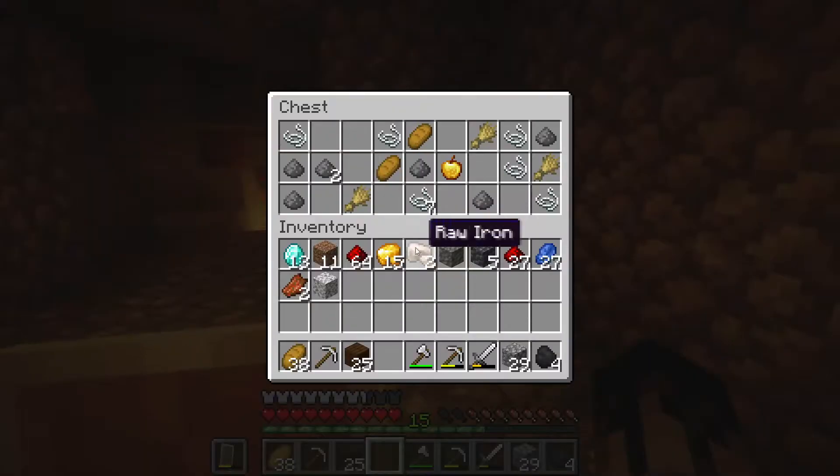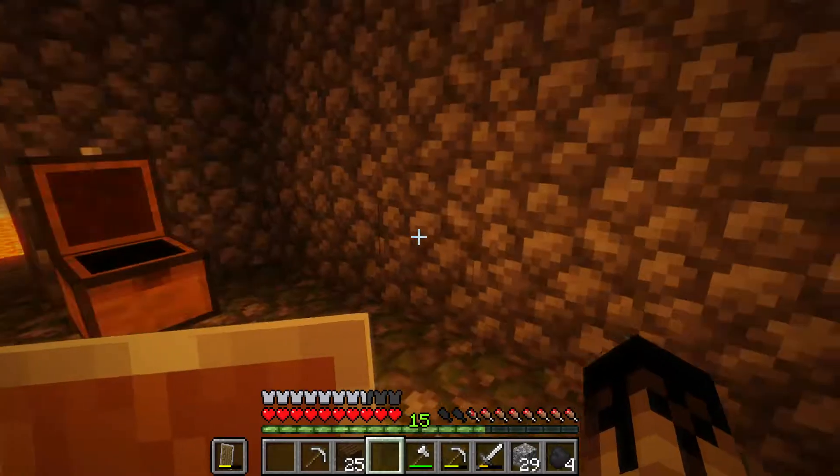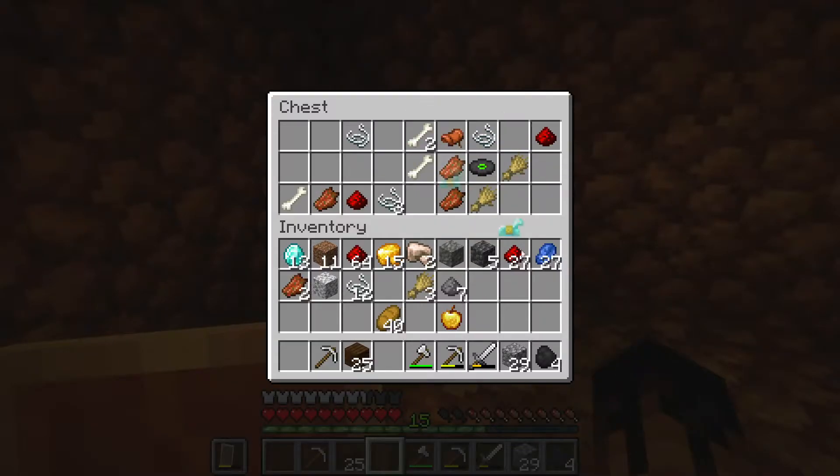Okay we're good. Nice. Oh, a golden apple. Bread. I'll take that string — make a bow, a couple bows. Diamond horse armor and a saddle? Heck yeah. That's going to be really nice for traveling, actually.